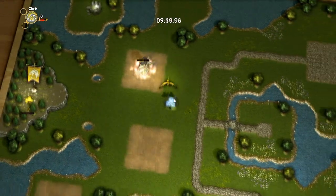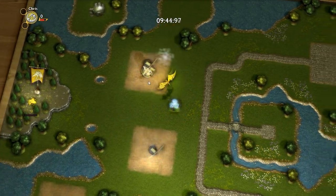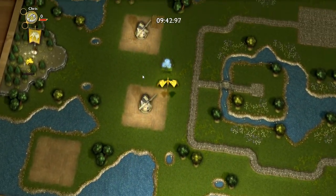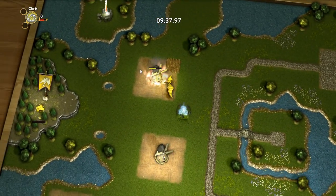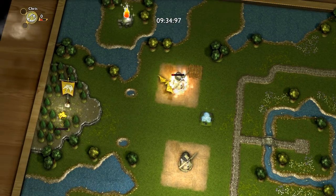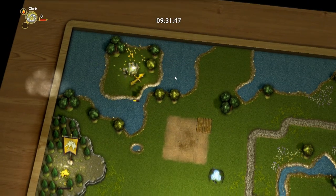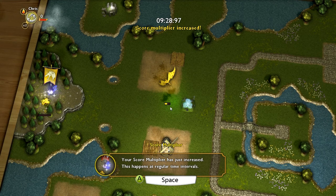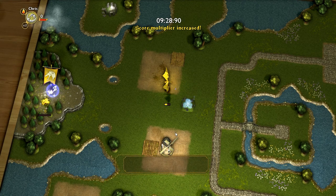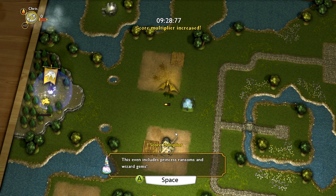I'm just going to fly around for a bit and collect things. I don't know what this is. What did the objective tell me to do? I'm failing so horribly at this. I would like that mega breath over there — let's just burn this down first. Score multiplier has been increased — this happens at regular time intervals. Any treasure you bring back to your hoard will be multiplied by your current score, and it includes random prizes and things like that.